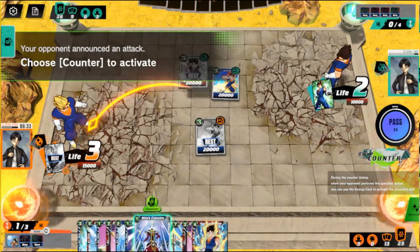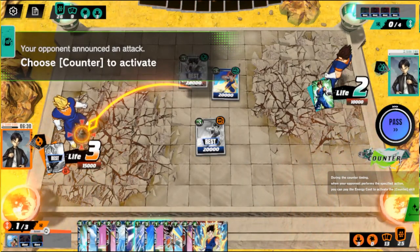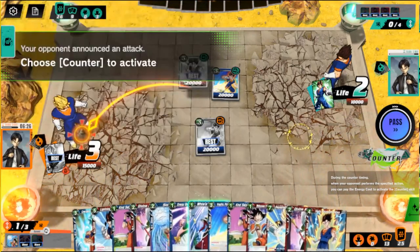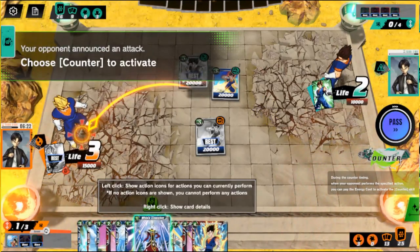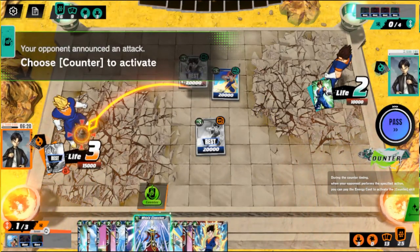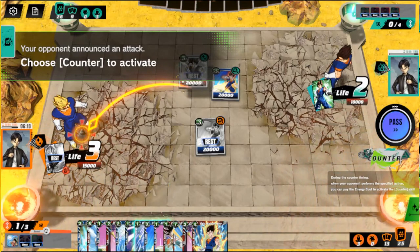Oh, we do have a counter. Any cards? He has nine cards in hand. He's gonna awaken. He has no energy left though, so it's really just his attack with his thing and that's it.